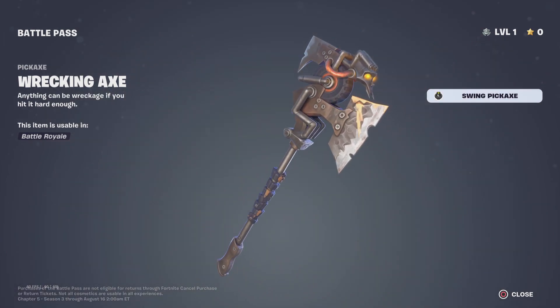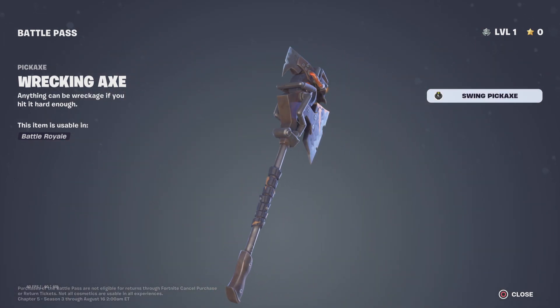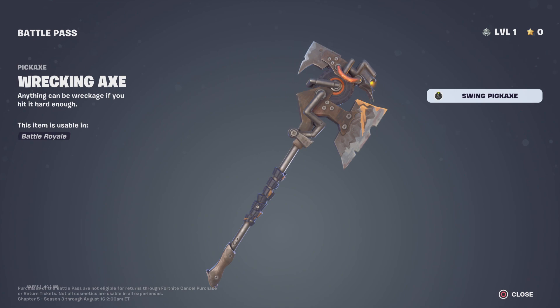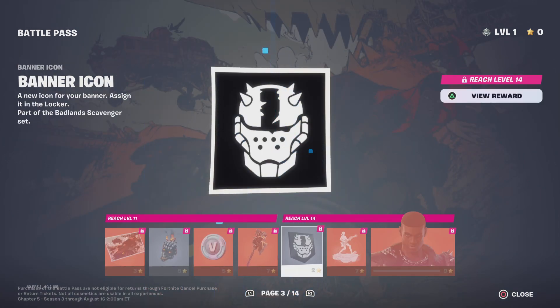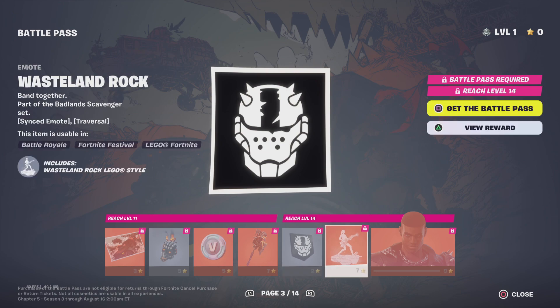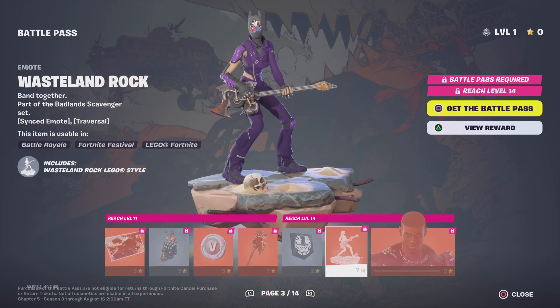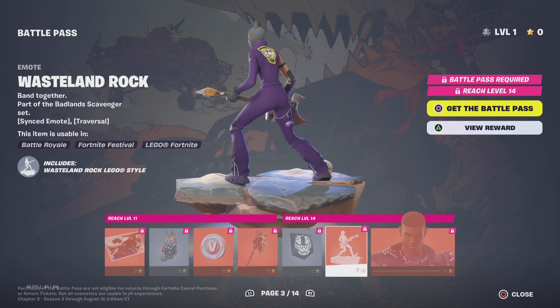100 V-Bucks. Wrecking Axe — the pickaxes this season are really bulky, but the effect makes up for it. We also get the Rust Lord banner — it kind of reminds me of the Rust Lord from Season X.